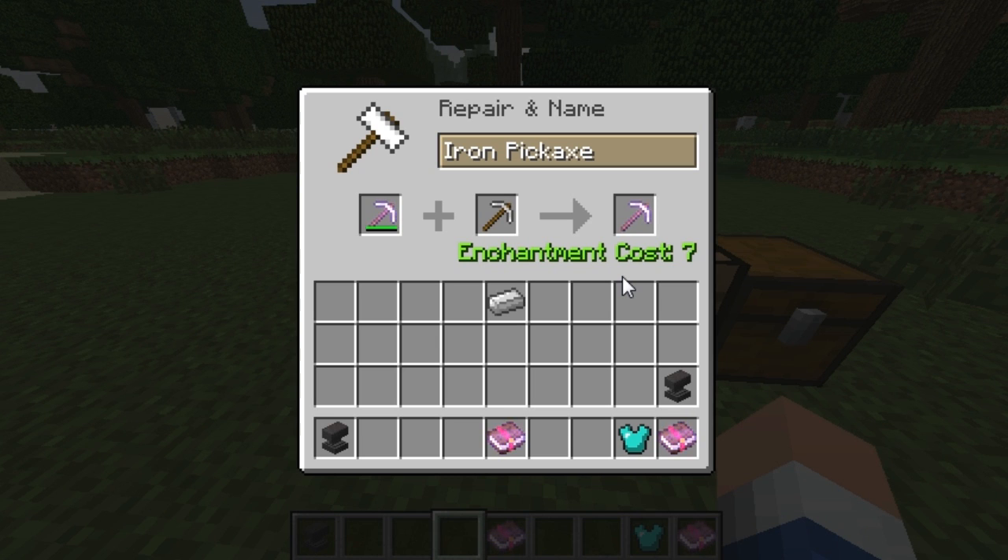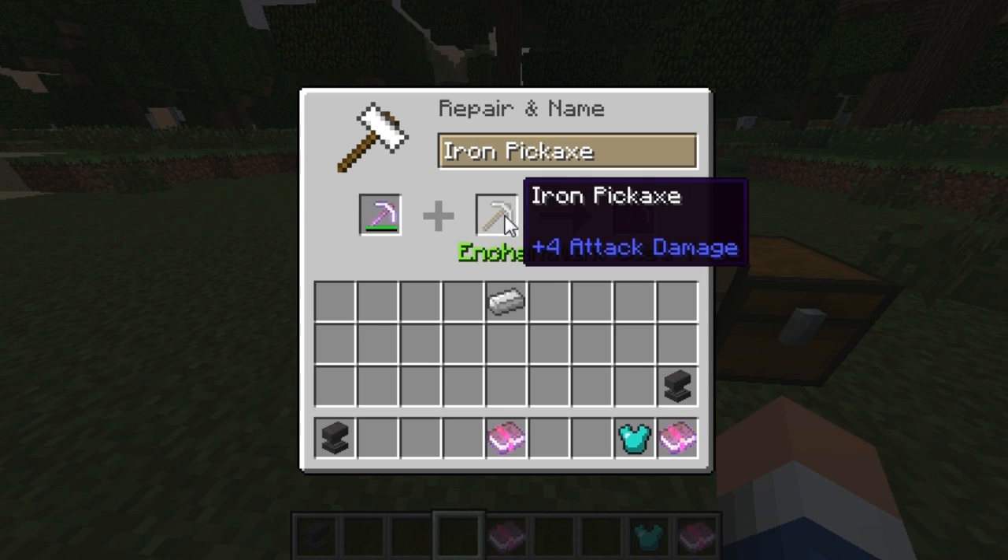Levels that you get from mobs, spawning, farming — it will cost you those because you're repairing a really valuable tool. This works for tools, blocks, and armor — anything in the game. You can add enchantments to it with an anvil.